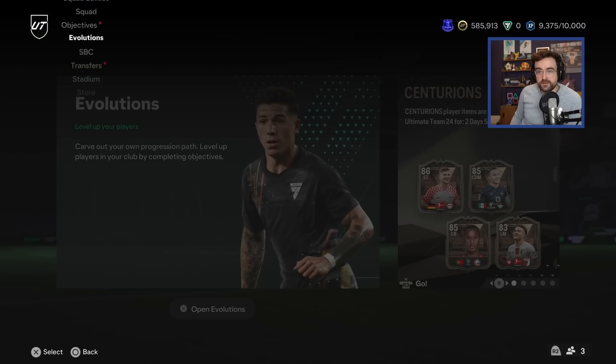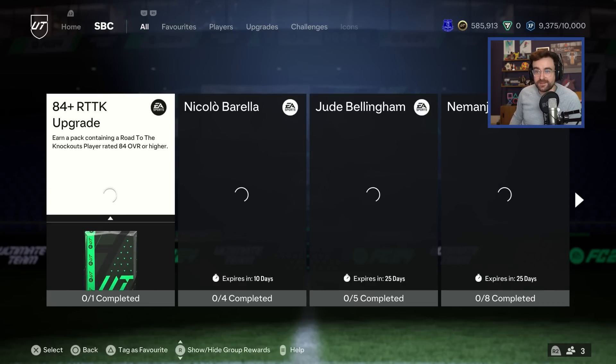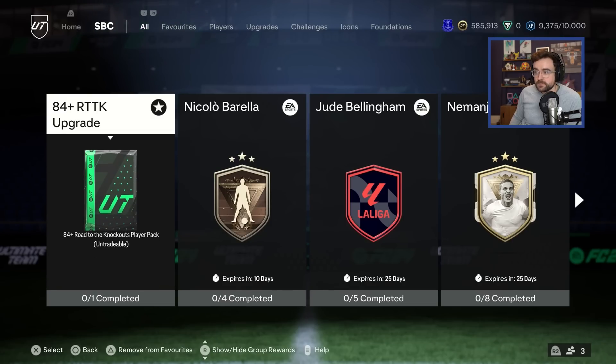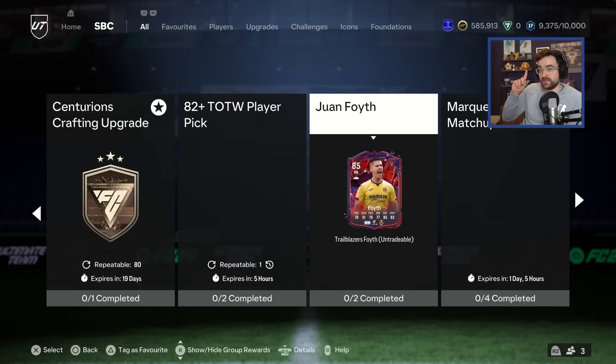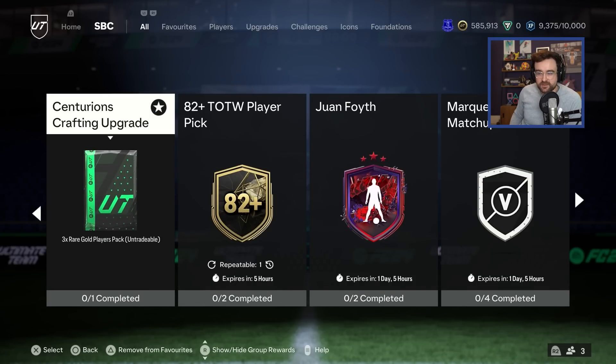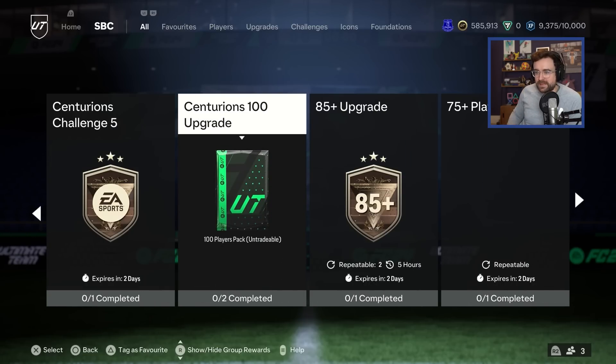However, as well as doing that, we've also got some new content to cover. If we jump into the SBCs — I'm sure this is what you guys are here for — there's a guaranteed Road to the Knockout pack. And there's also this Centurions upgrade thing, which we still need to crack on with — we've got 19 days to do more of them. There's a Centurions 100 players upgrade.